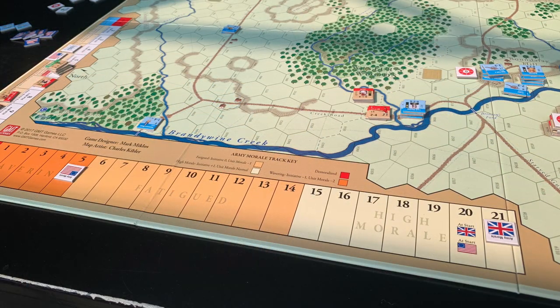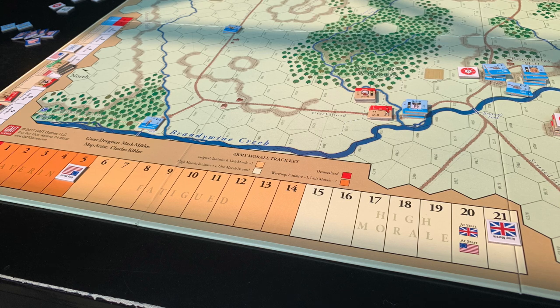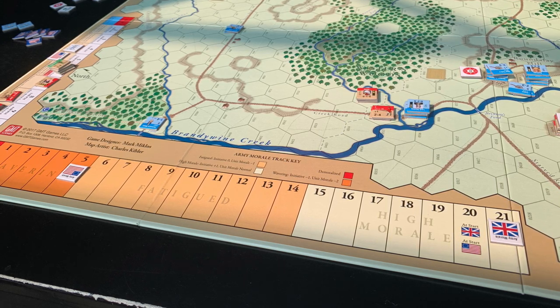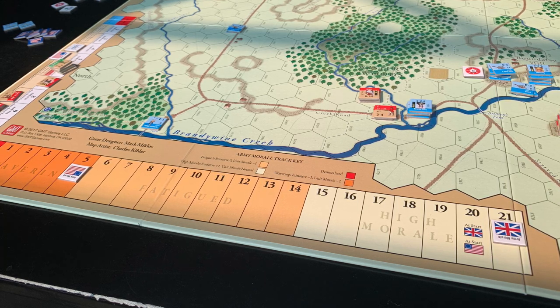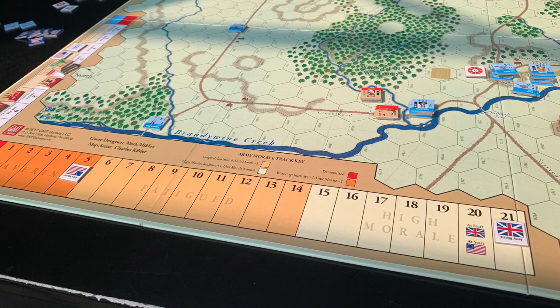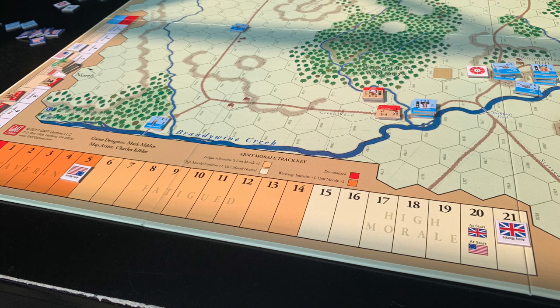Here's a look at the morale for the American player — he was all the way down into the wavering section at five, pretty early into the game. I think this is turn five. It didn't help that he lost one of his commanders early on. But you can see that some American reinforcements were coming in up the road to try and take Grant in the rear as he was gearing up to attack Sterling across that creek.